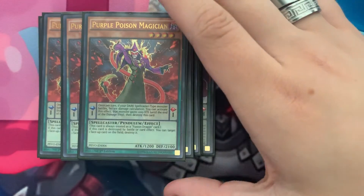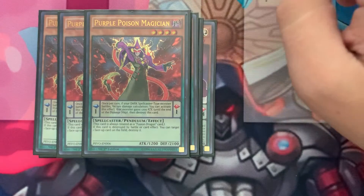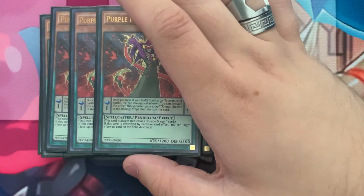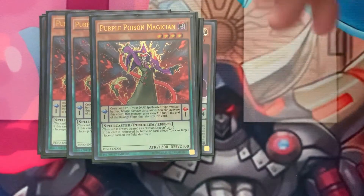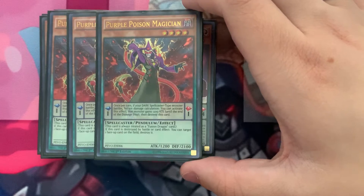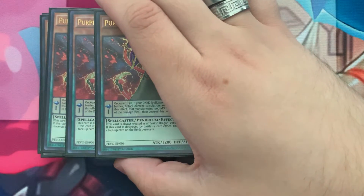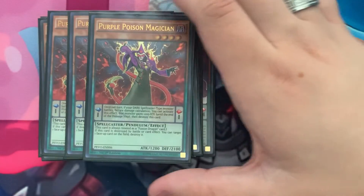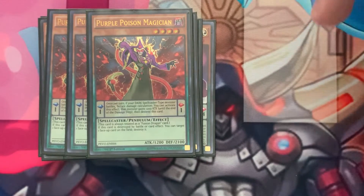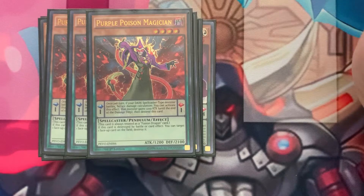Three Purple Poison Magician — Scale 1, which is amazing. In the Pendulum Zone, it can give your Dark Spellcaster monsters a boost: Chronograph Sorcerer, Performer Pal Celestial Magician, Endymion, Mythical Beast Jackal King, Timegazer Magician. It gives them an attack boost and then destroys itself. As its monster effect, when it destroys itself by a card effect, it can destroy one face-up card on the field. So you can use this for the attack boost to attack over a high-attack opponent's monster, destroy it, and then pop another face-up card. I would suggest three; two is perfectly fine.